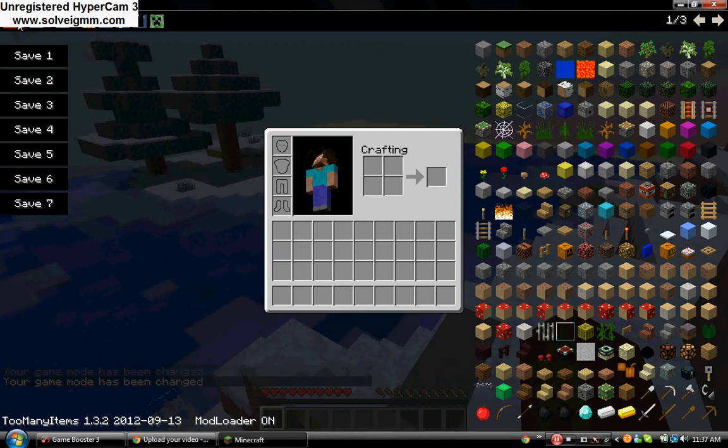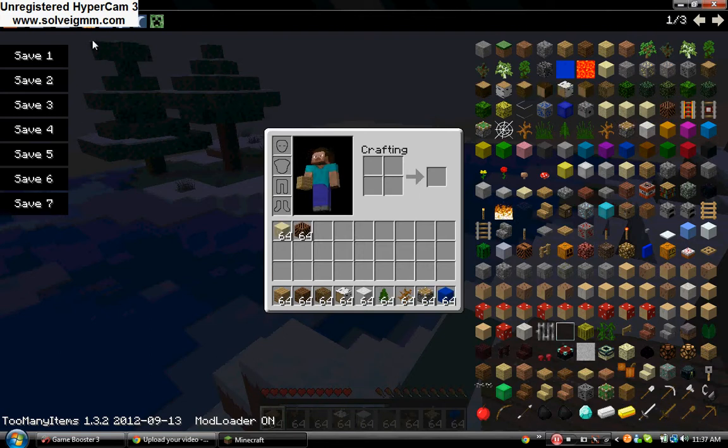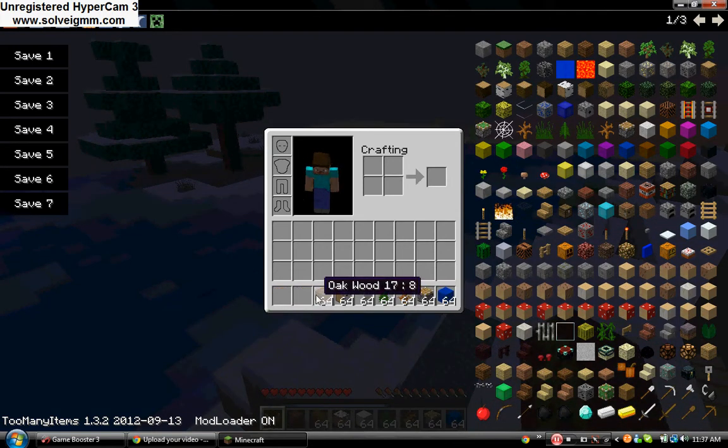This button here is called delete mode. Say I have lots of junk and I want to delete it but I don't want to drag and drop all of them — I can just press delete mode and delete all of that junk by just clicking on them.